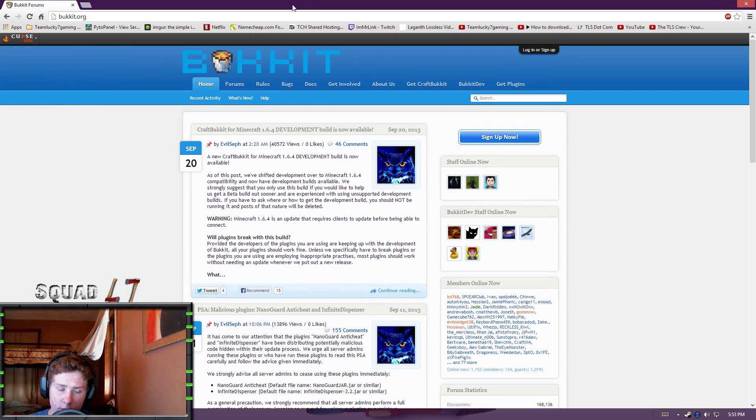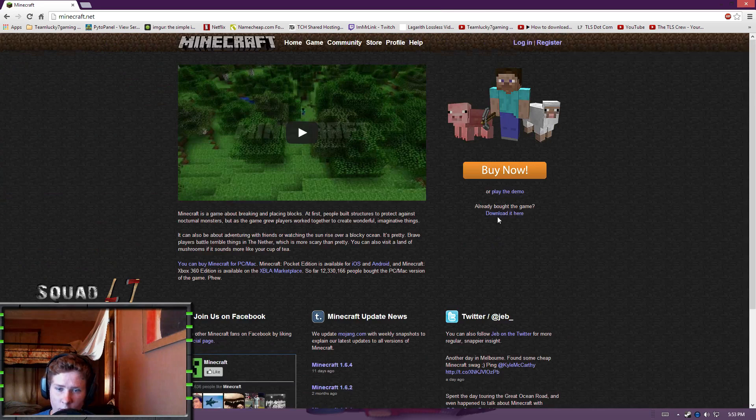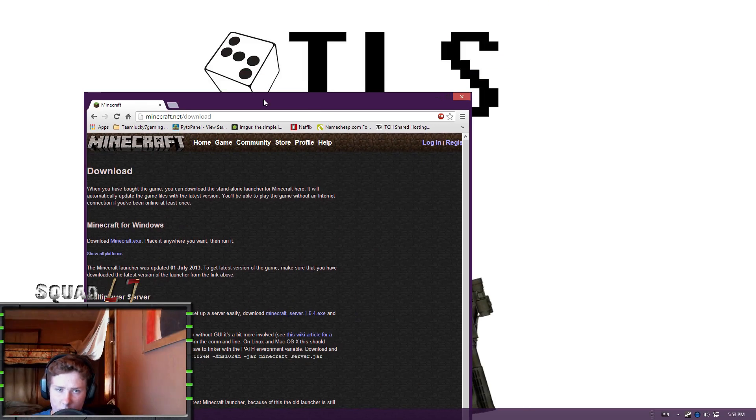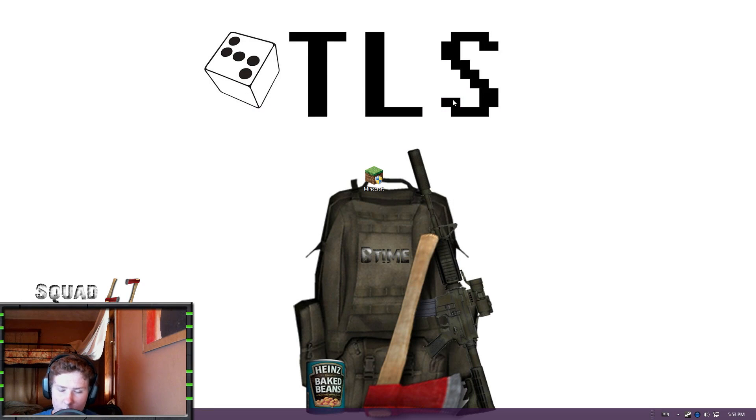We're not going to talk about hosters at this point. We're going to talk about making your own server. We're going to run Bukkit for the sake of all these tutorials, because we want plugins — we don't want to run Vanilla. But you can always run Vanilla from Minecraft.net by downloading the Minecraft server. This is for really basic servers; we're running something more advanced.